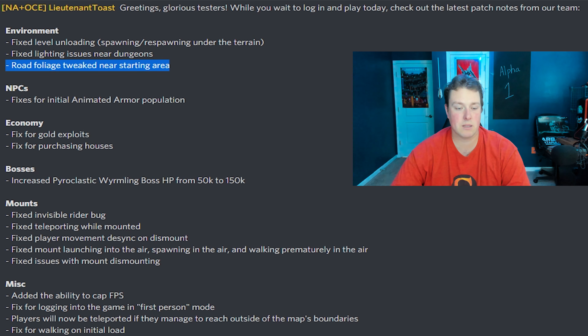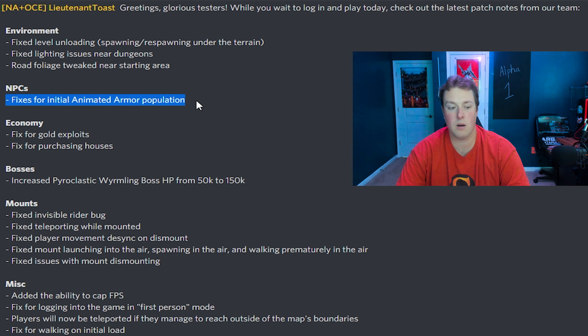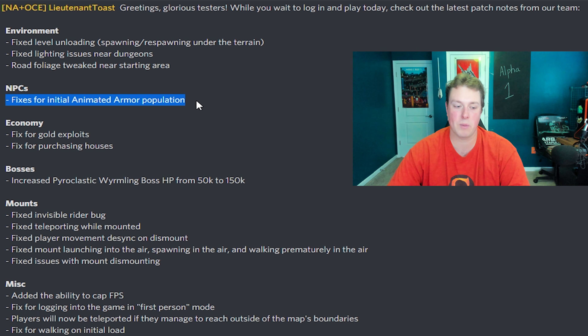Moving on, they worked on some NPCs. Basically at the starting area, it says fixes for initial animated armor population. I assume they're turning down the speed of their respawn. I thought they were pretty fine as was, but they did work pretty quick on the respawn — it could kind of overwhelm you if you really weren't paying attention.